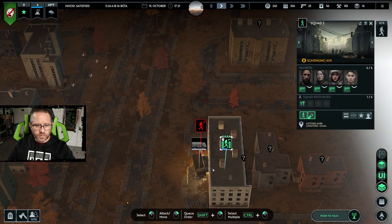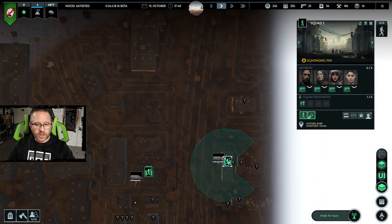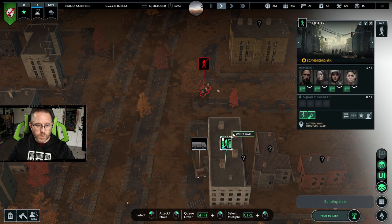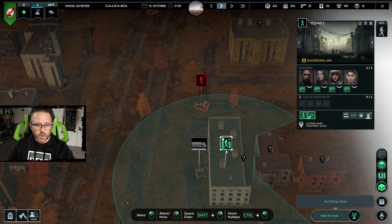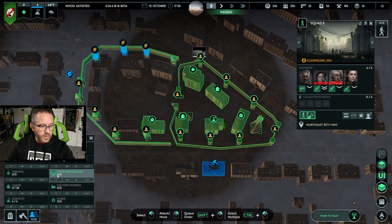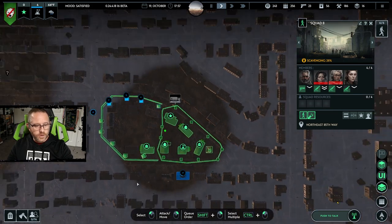That was a pretty big group but we've already brought them down to just a couple left by the time they reach inside. This is one of our least armed groups, but they've brought that squad down quickly enough. All right, our groups are heading inside for the night — it's time to clear out those scavengers and increase those guards. We're still short by two — that's how far we've come.